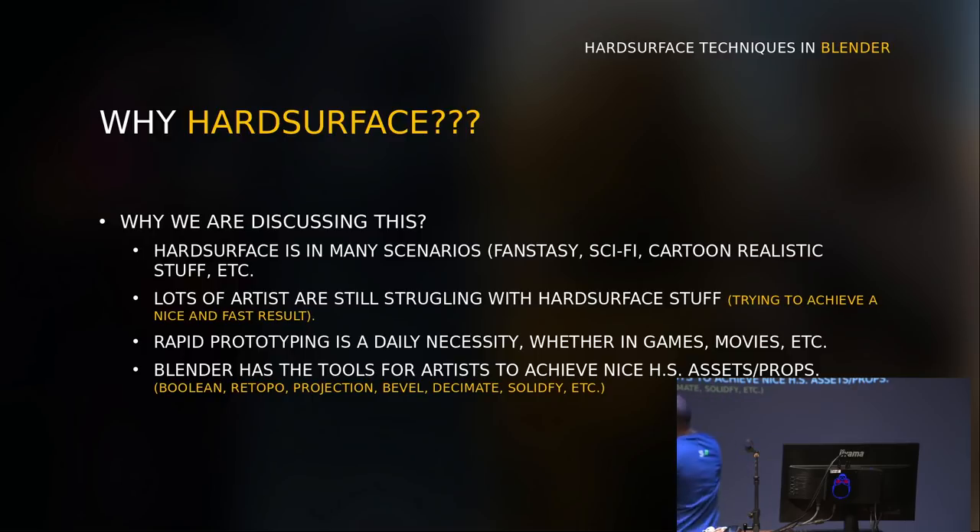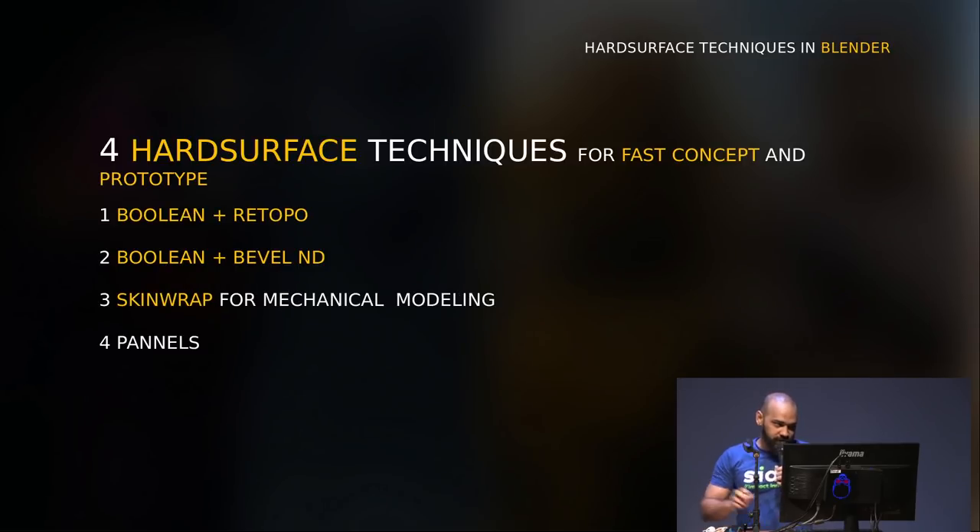I still see lots of artists struggling to do hard surface fast. A happy prototype is a daily necessity because game designers don't know how 3D works. They have the idea but don't know how to execute it, so we have to work fast. Sometimes we have less than one day to build something to start testing in Unity or Unreal Engine. Because Blender has the tools for that, I have selected four techniques that I use a lot.